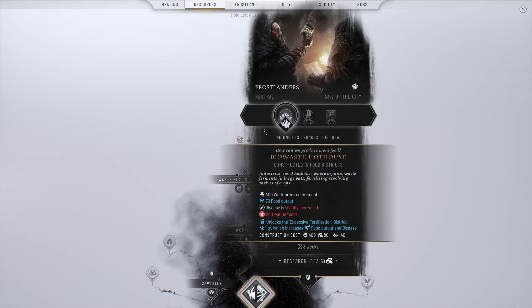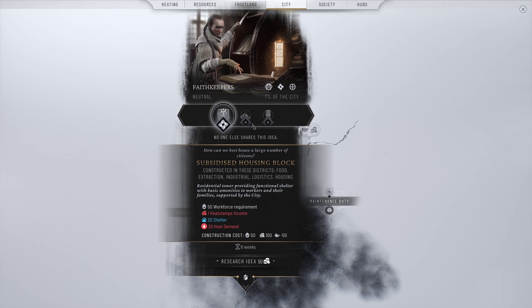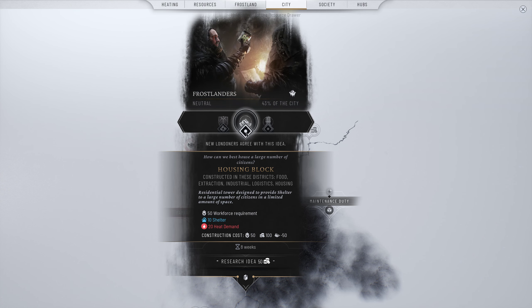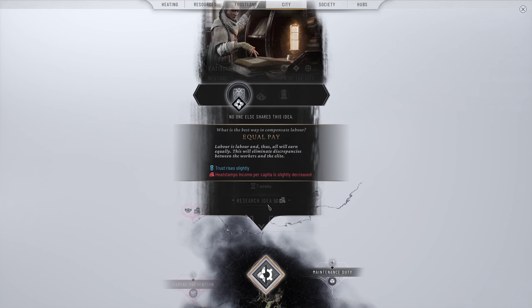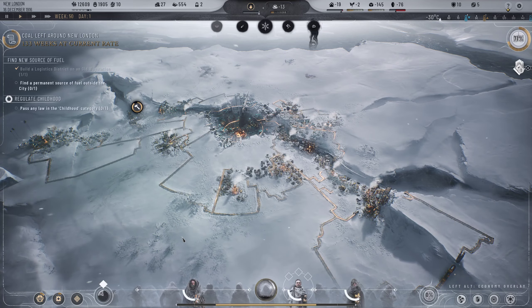Looking at building options - a subsidized housing block costs heat stamps but gives 20 shelter. I think I actually prefer the housing block. It's designed to provide shelter to a large number of citizens in limited space - could be a good idea. Let's research the housing block so we can get the shelter output. We've got our extraction going which should give us enough materials, though it doesn't quite give us the full amount needed - that's a little worrying.